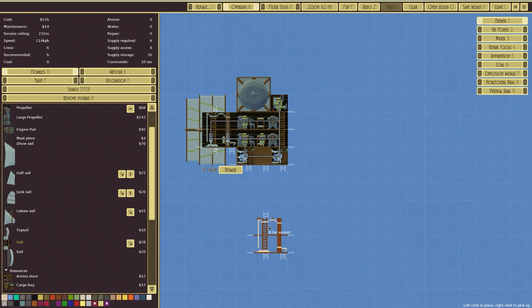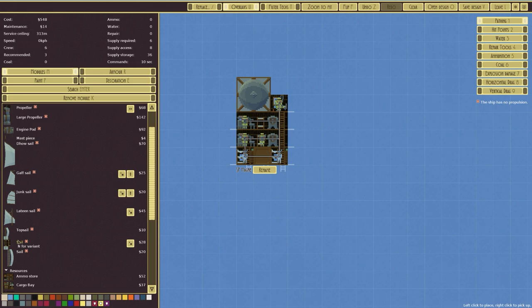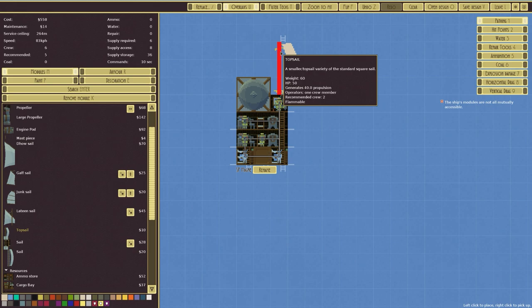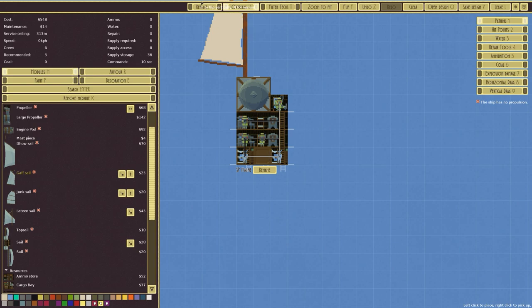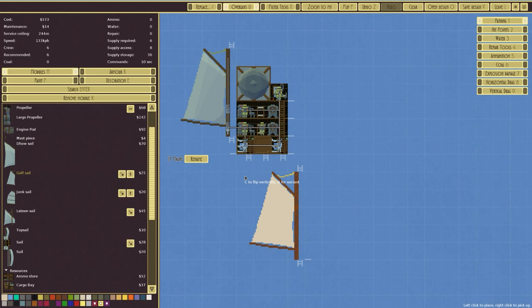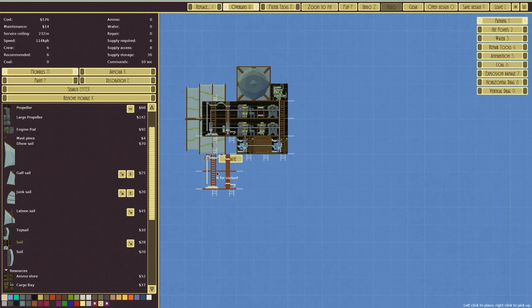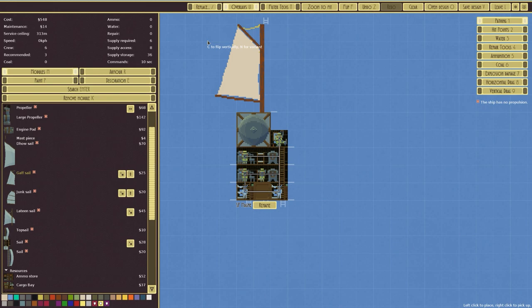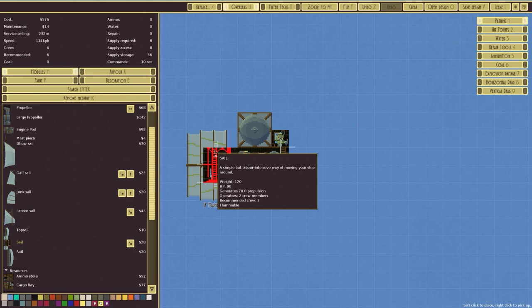The current price of the vessel including the wooden armor is 576 — that's pretty good. The service ceiling is not ideal at 232 meters though. The sail is 120; a top sail is half the price but also less propulsion. There's also a gaff sail — weight 100, generates 110 propulsion. The junk sail is a similar weight. One of these would give a service ceiling around 224 to 234 meters, not much difference between them.